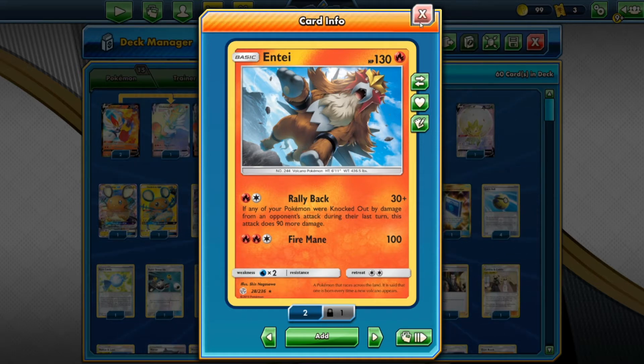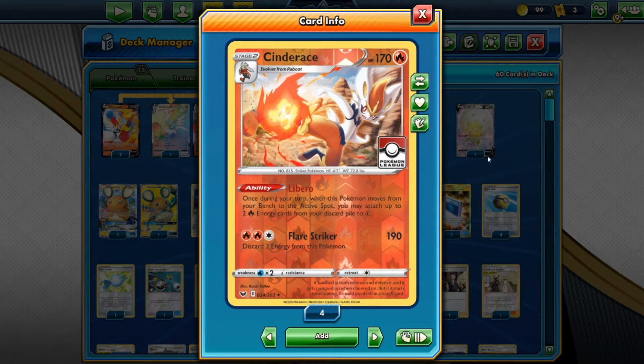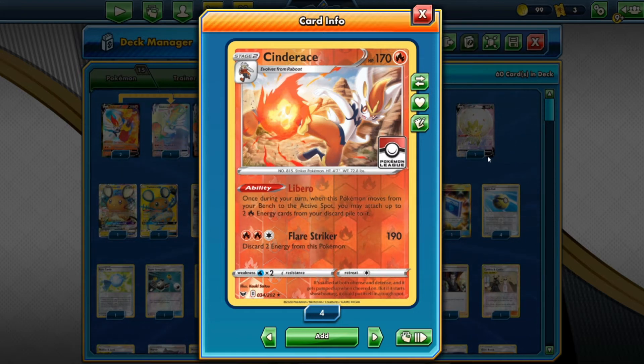We also have one copy of Cinderace from Sword and Shield. Once during your turn, when this Pokémon moves from the bench to active, you take two Fire energy from your discard and attach it to Cinderace. For two Fire, one Colorless, Flare Striker does 190 but discard two energy. It's literally just there to do a blitz of damage for one or two turns — kind of a backup attacker that picks up pieces.